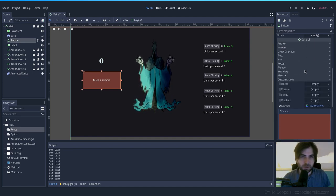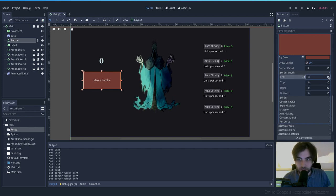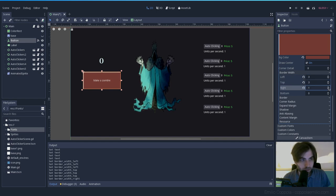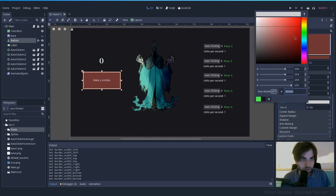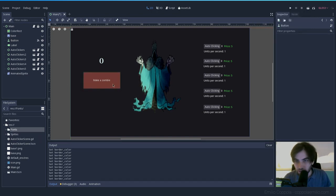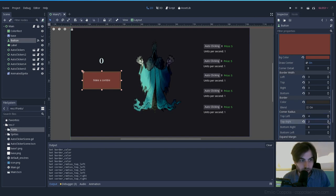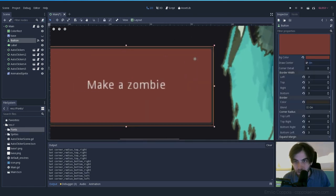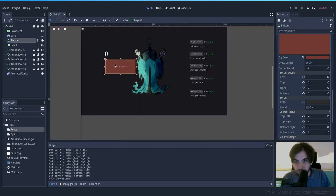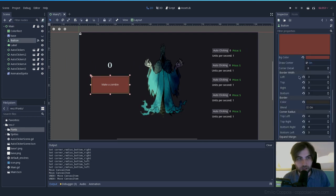We can change the name later. Let's add some border on the sides — three pixels on each side — with a slightly darker color. Then set the corner radius to four so it's not completely square. Let's change the font to get more inspired.